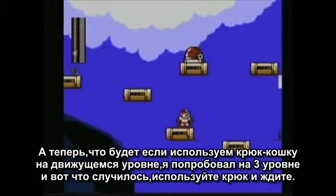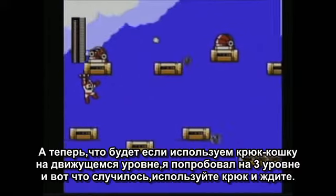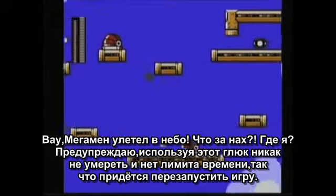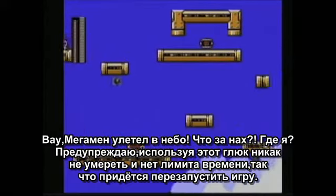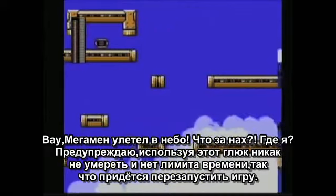Now, what if we were trying to use the wire adapter on a scrolling stage? I tried this out on Cossack Level 3, and here's what happens. Use the wire adapter and hold on. Whoa! Mega Man went into the sky! What the fuck? Where am I? Just a warning — if you do this one, there'll be no way to die since there's no time limit, so you'll have to reset the game.